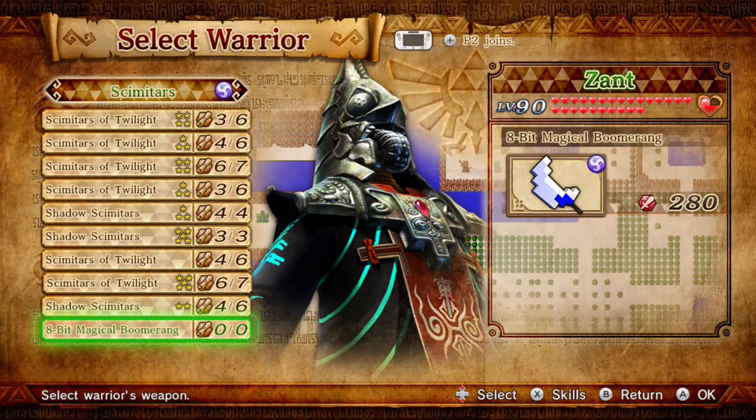Hello and welcome to another Hyrule Warriors video. I know what you're thinking - I already did Zant, but as I promised, I'll do all the 8-bit weapons. Zant just happens to get an 8-bit weapon in the name of the 8-bit Magical Boomerang. I'm not looking forward to this because I don't like playing as Zant. But anyway, sit back, relax, and I hope you enjoy this gameplay footage of Zant with his 8-bit Magical Boomerang.